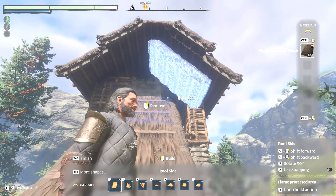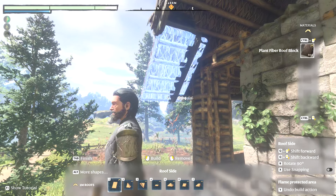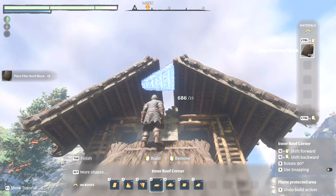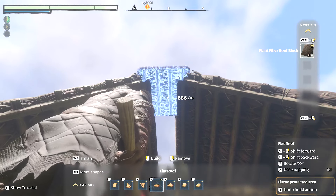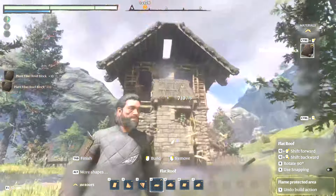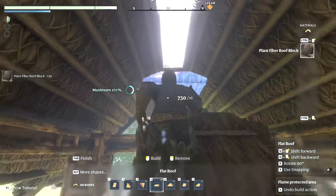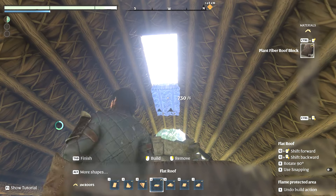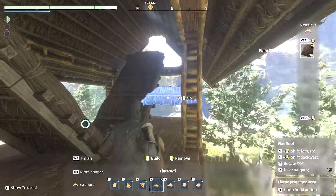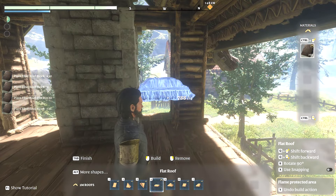Something's a little off there. There we go. What did I just remove? I removed another roofing piece inside - whoops. There we go. Much better. Now this place is really coming together. Oh yeah, I want this to be the hunter's spot - it's going to be really nice. Let's put some windows in.